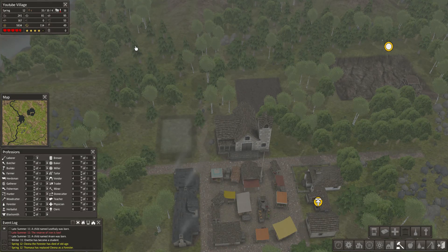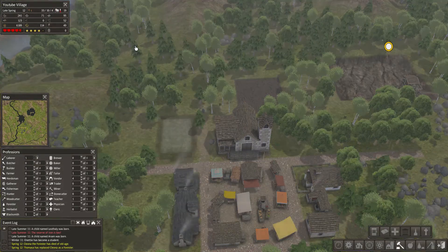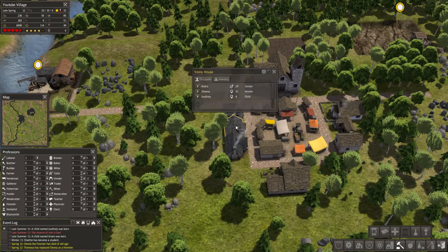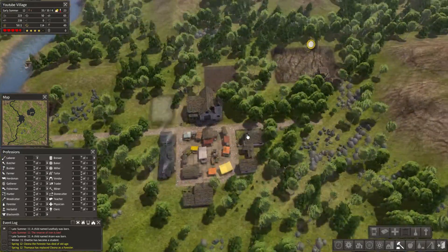That's what I did say about having the school in place — because for a short bit we are running short on labor. It is kind of what I was expecting, but I wanted it to be a bit more gradual. We have vendor, blacksmith, double vendors, and teacher and builder — okay, that's perfectly fine.